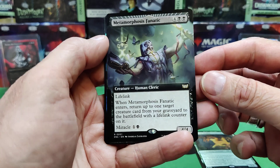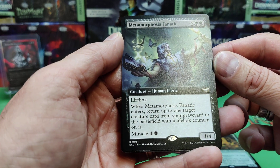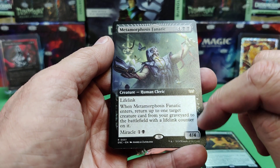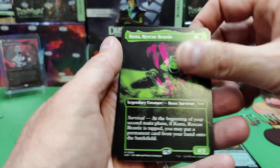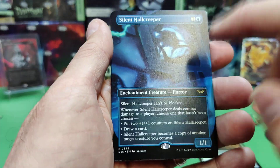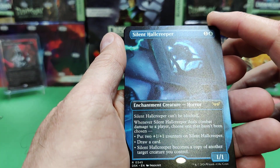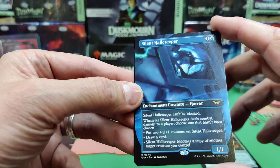Metamorphosis Fanatic — Commander card, a 4/4 lifelink. When he enters, return up to one target creature card from your graveyard to the battlefield with a lifelink counter, and he has Miracle for two. I believe Miracle means if he's in your opening hand you can pay the Miracle cost. There's Kona again in green and purple. There's Silent Hall Creeper — the reflection looks like 3D glasses. It can't be blocked; whenever it deals combat damage to a player, choose one that hasn't been chosen: put two +1/+1 counters on it, draw a card, or it becomes a copy of another creature you control.